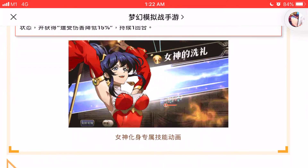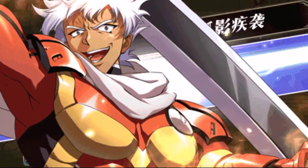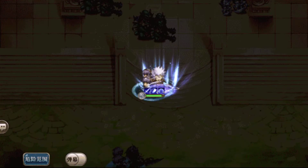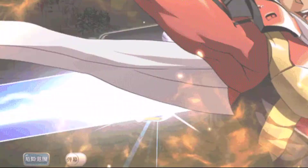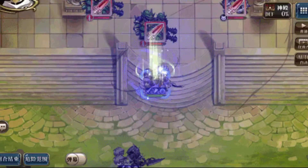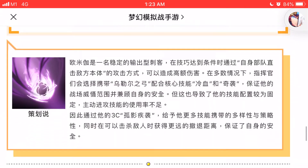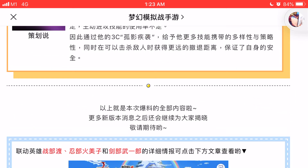Next we have Omega. Finally, this new animation makes him no longer look like a man with boots. That's Omega's 3C animation. Since it's a support skill, he doesn't attack or anything, so that's it for Omega and that's it for the 3C animations. Next we will be going through the updates.